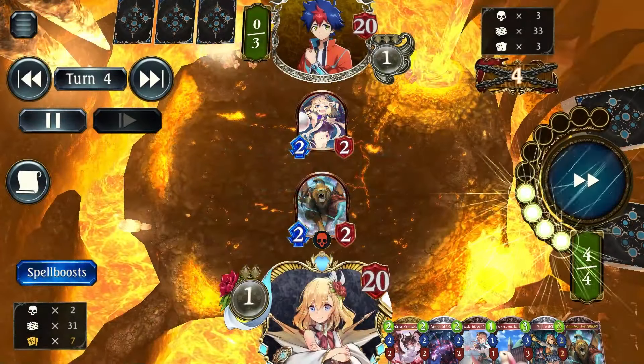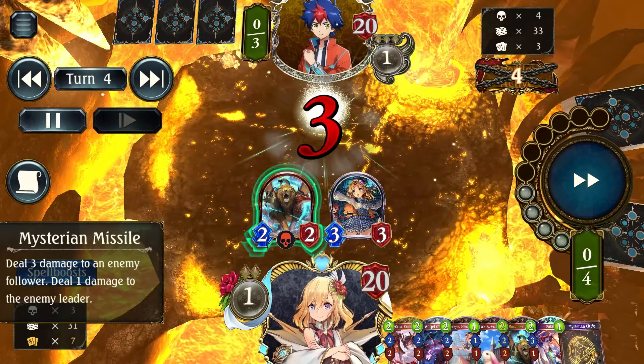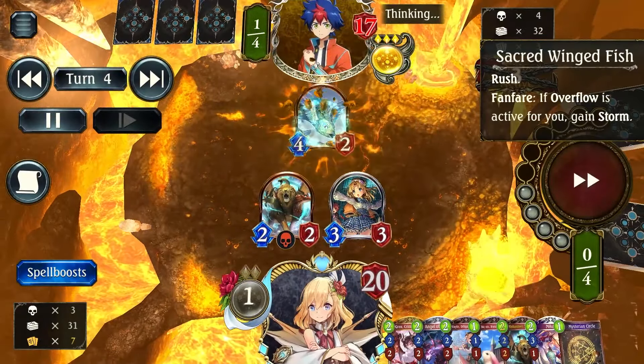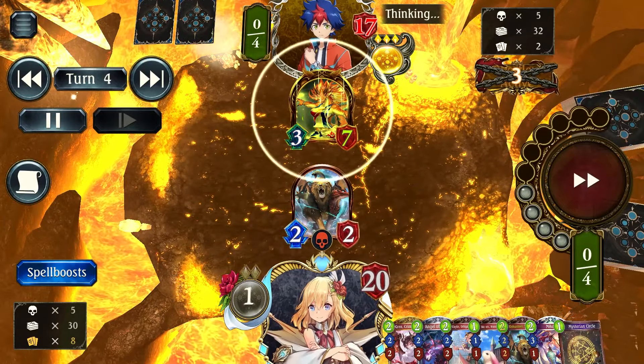They missed the 50-50, which is rare — I know, shocking, I hacked the game for that. Because of Bell Witch's spell, I can actually get rid of that 2/2 without spending a follower — pure value. The spell is so strong: 1 mana deal 3. And they played a fish for whatever reason — I don't know why they have a random fish out of nowhere.